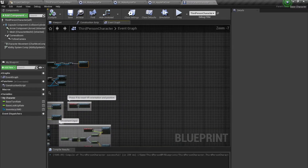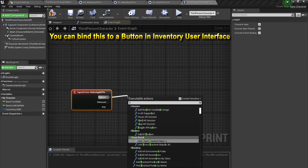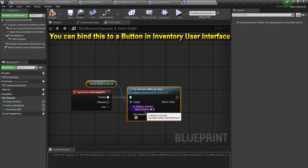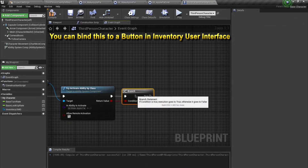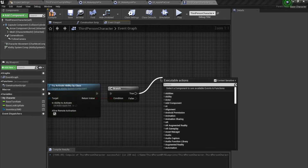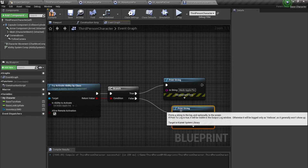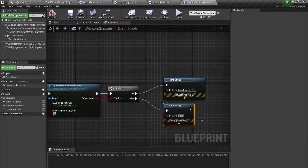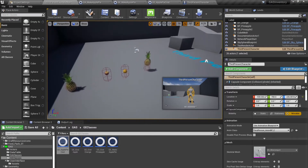Going back to our Third Person character, I'll search for that Make Apple Pie input and call Try Activate Ability by Class using the MakeApplePie class. I'll add a print string for cosmetic purposes: 'Made Apple Pie' on success, and 'Not Enough Resources' as the default failure message. Compile and save.